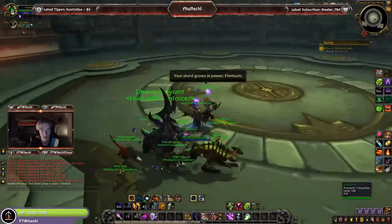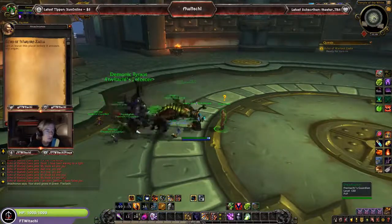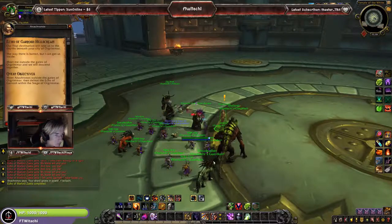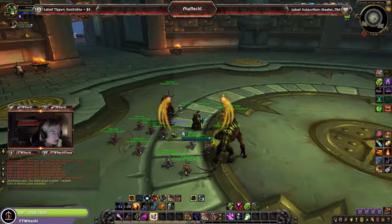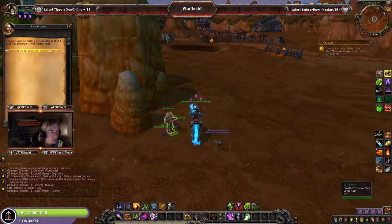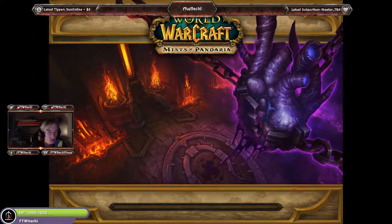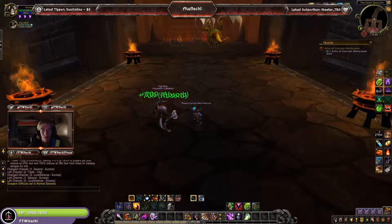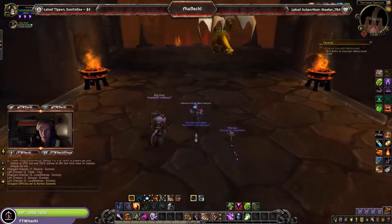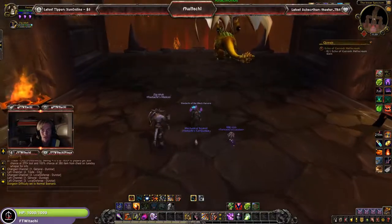'My shard grows in power.' Next: meet Anachronos outside the gates of Orgrimmar, then defeat the Echo of Garrosh within the Siege of Orgrimmar. We've made it outside the gates of Orgrimmar and we're going into the Mists of Pandaria raid — the Siege of Orgrimmar. Had some fun times in this raid. So we've got the Echo of Garrosh — he's got to be slain.